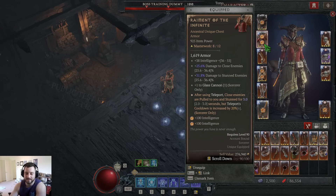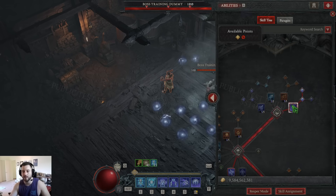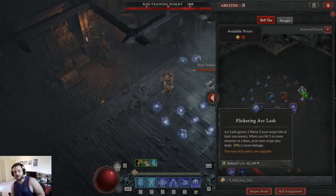Then we take Raiment. The main reason we take Raiment is because of this new Flickering node right here. Arclash grants 5 mana if your swipe hits at least 1 enemy. When you hit 3 or more enemies or a boss, your next swipe also deals 50% damage. So the grouping is really important during the mobbing phase — you need to group enemies.